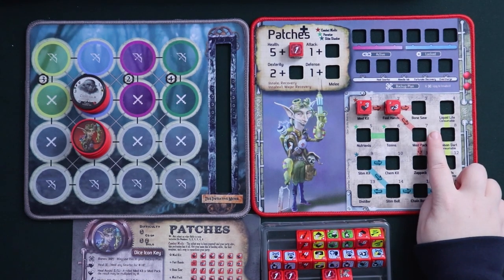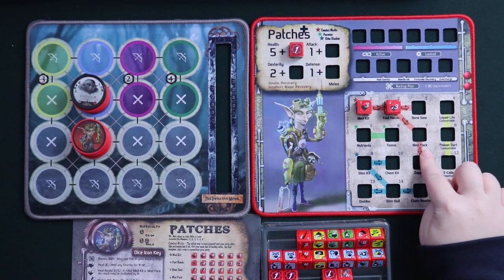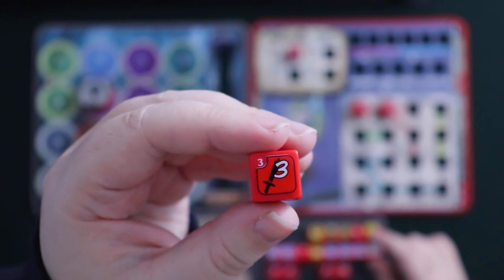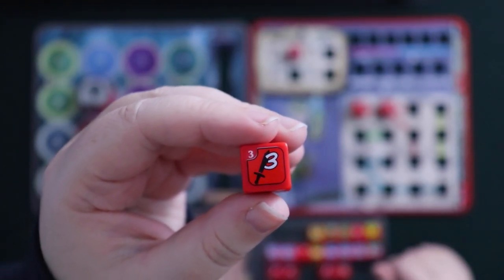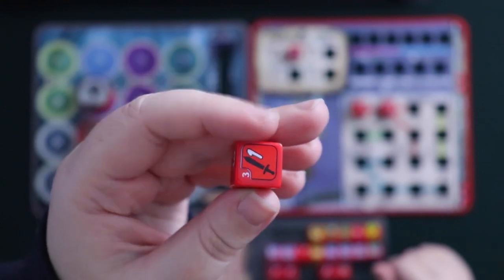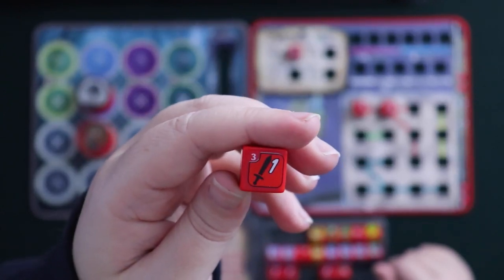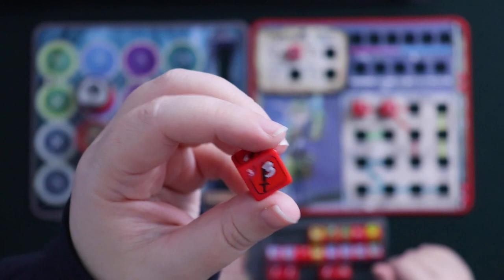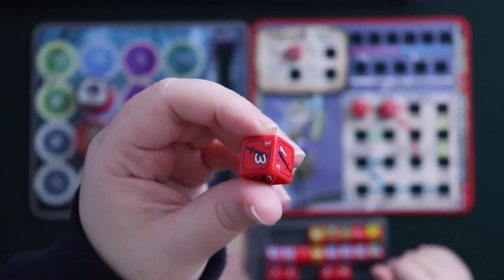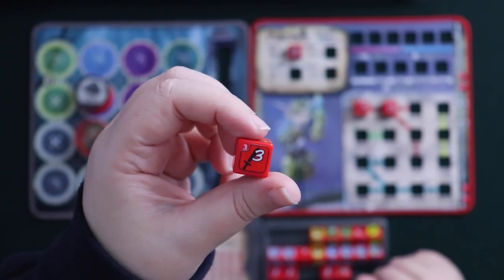Then we have a branching pathway — you can continue straight along to Bonesaw, or come down to Medpack. Bonesaw is relatively straightforward: you use it to make an extra attack on your target. This is a melee die that Patches uses alongside his regular attack dice. What makes it really cool is that while you can get a result of one, there are actually no bones on this die — none of the faces are bones. So no matter what, you know you're at least going to do some kind of damage.